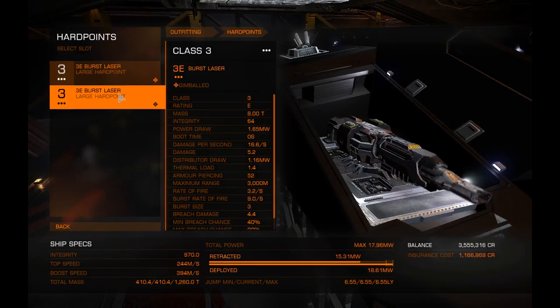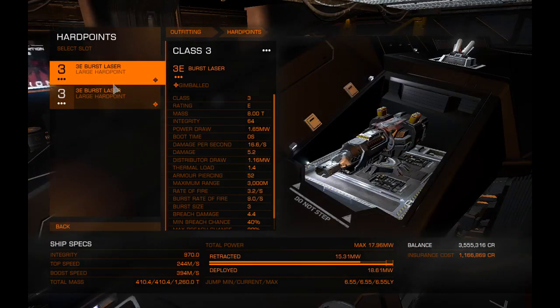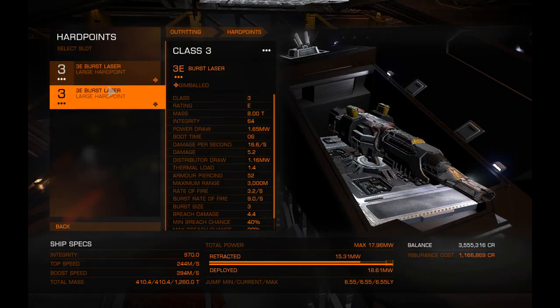My two hard points are 3E burst lasers — these are gimballed versions. They work very well to take down shields. I do wish I could use beam lasers, but I'll get into the reason why I cannot further on. They're very good for this ship; they work well and you don't have to worry about going back for ammo — it just takes a little bit longer to kill targets.